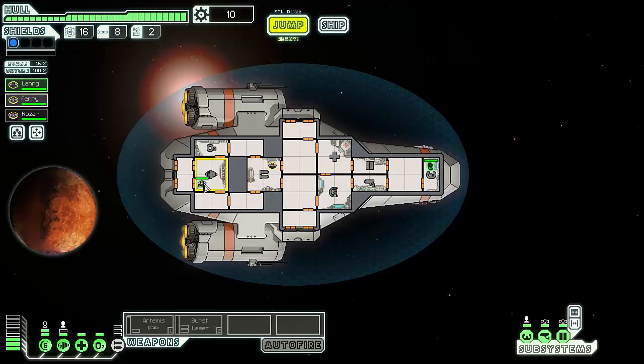Evade is a chance to dodge enemy fire. If I move a crew member off the engines, my evade drops by 5%. If he's away from the console, not manning the helm, our evade is now zero, which turns red — warning you not to do that. And if I open these little doors, the oxygen leaves the ship. We leave them closed because we might get boarded by an enemy ship and we don't want Chewbacca to get killed.